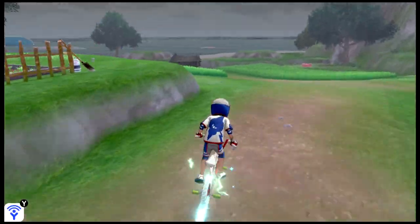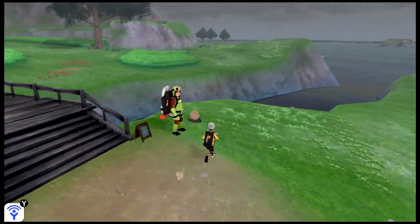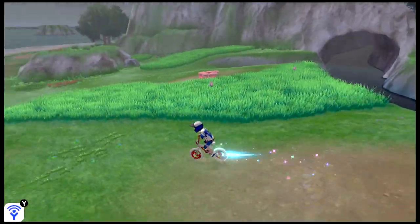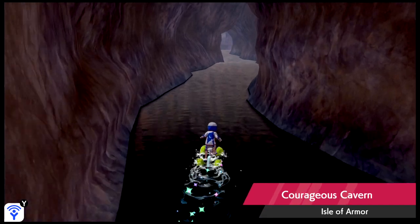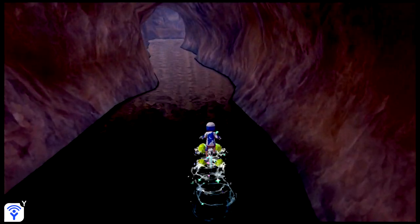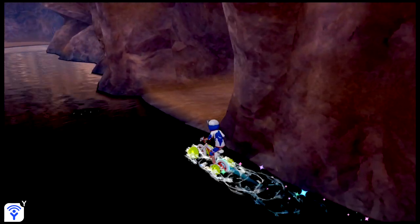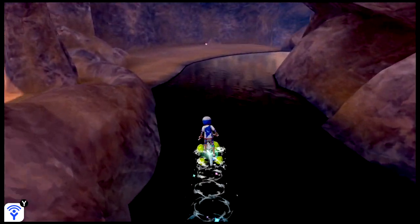Don't go into the dojo yet. Next up should be the cave near there — Courageous Cavern and Loop Lagoon. I don't remember where Loop Lagoon is. Actually I believe if we travel through here it should take us to Courageous Cavern. Here we go. I believe this is actually one that you need the Rotom Bike's water mode to get through to get all the Diglett. Yep, because there's one right here. There you go, Diglett — six more to find.